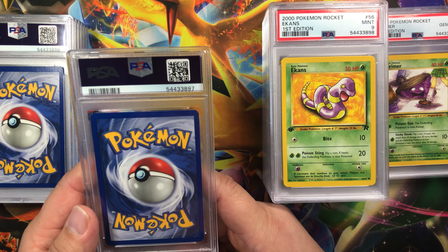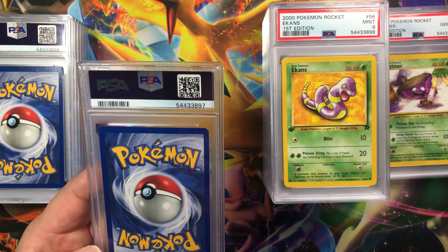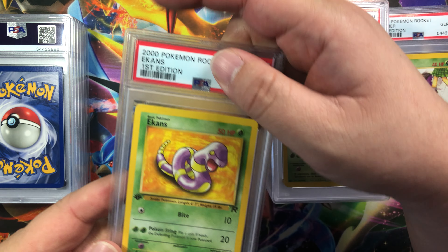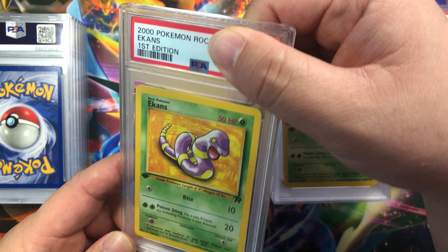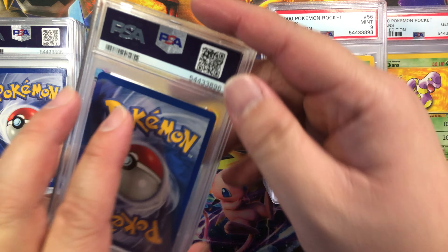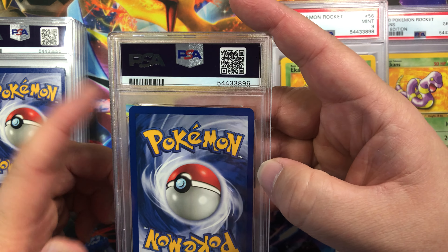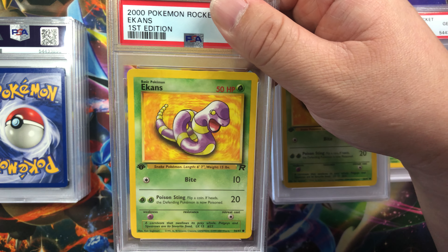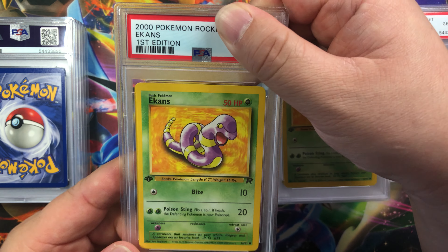Corners there's some whitening on both even ones up here, edges look okay, surface looks clean, centering is thicker on the left then on the right, a little thicker on top. Another Ekans — a little thicker on the right, corners, edges, surface all should be in pretty good shape. So mint 9 right? Gem mint 10! Corners have whitening, edges okay, centering is thicker on the left and top, surface looks good. Centering a little thicker on top and right, corners, edges, surface should all be good. Another mint 9. Yeah.